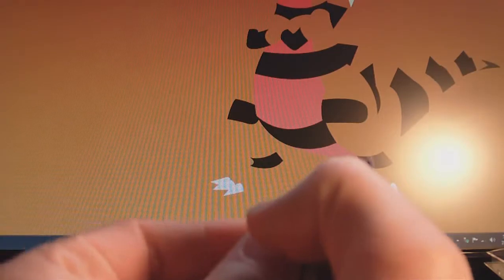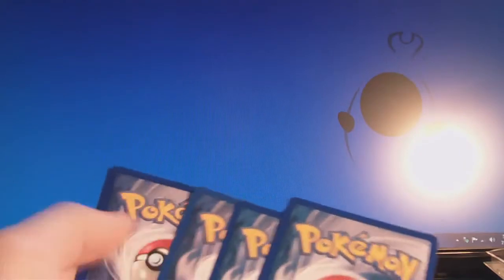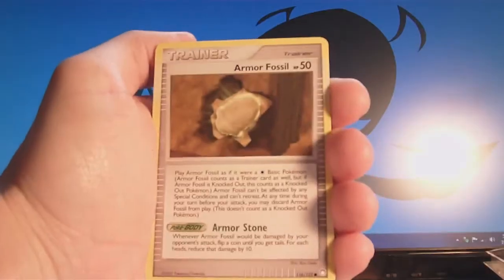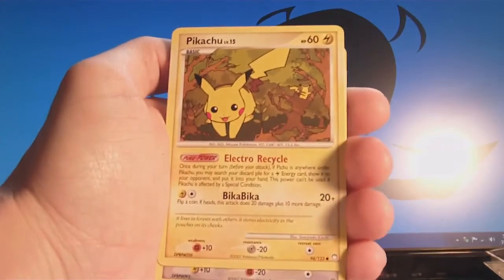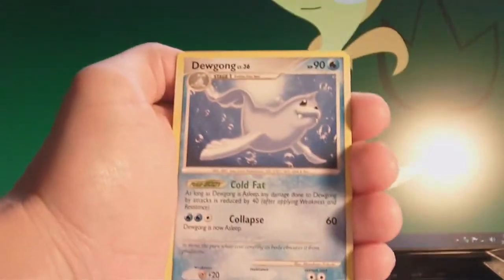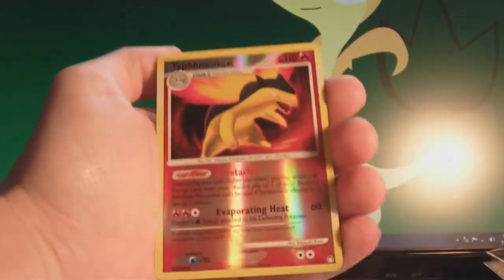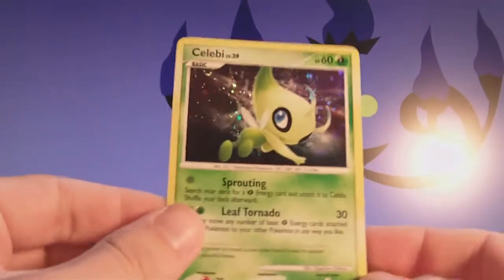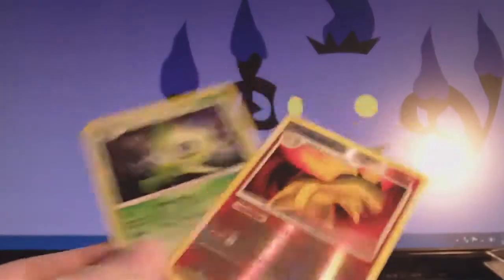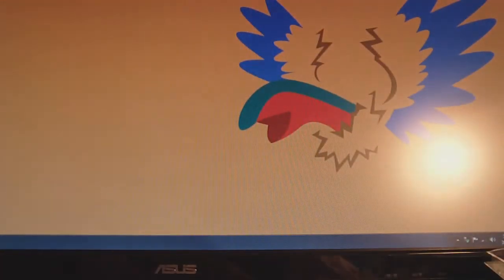Now, I have already finished this set, so anything I pull is up for trade. We have a Cyndaquil, Armor Fossil, Pikachu, Doduo, Weasel, Cranidos, Dugong, Dodrio. The reverse is a rare Typhlosion — that's awesome, so that is for trade. And the rare is a Hollow Selby. Very cool. These are both for trade, and it's a Hollow as well. So that's neat. Can't complain there.